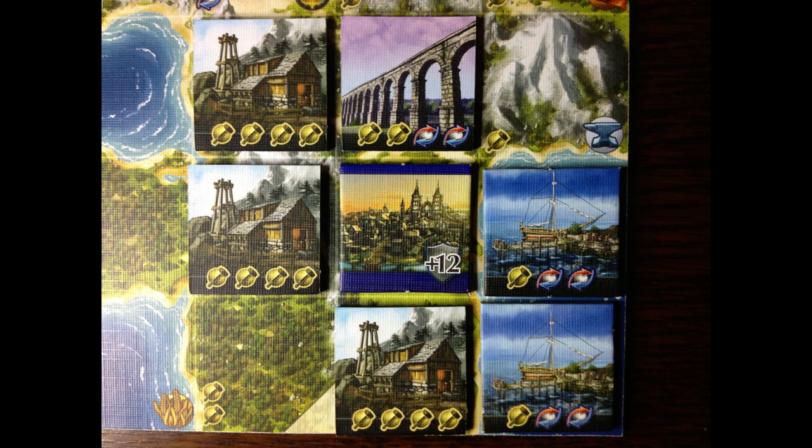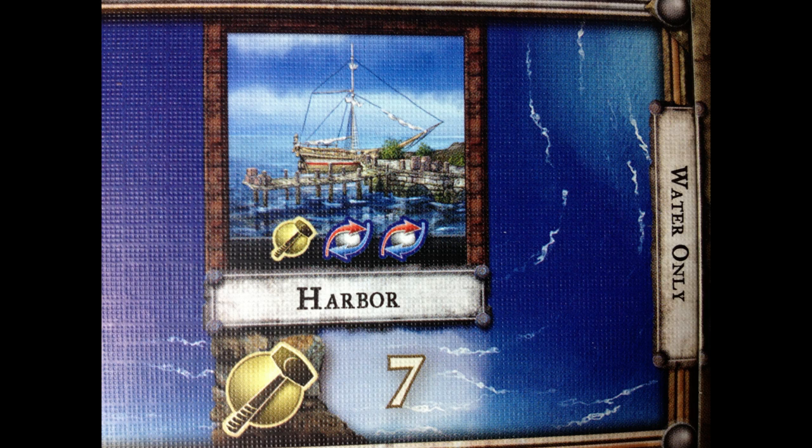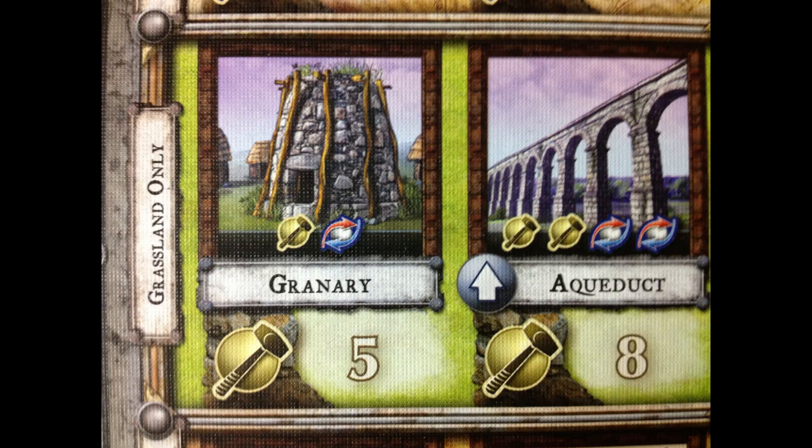This enables you to specialise a city. Here's a city where buildings have been created to specialise it in production. There are some buildings which have a star — these buildings are limited and therefore can only be built one per city. Buildings also have restrictions on where they can be built; for example, a harbour can only be built on water, whereas a granary can only be built on grassland.